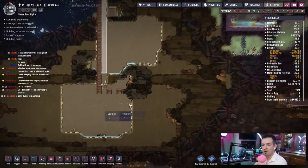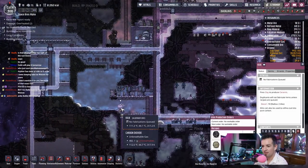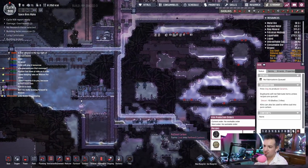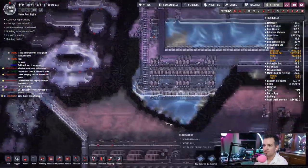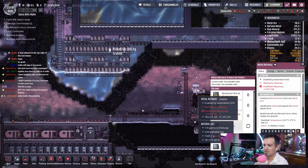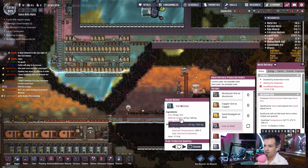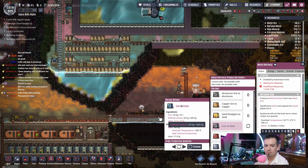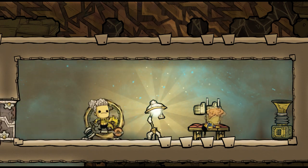Remember the time we were gonna come down here and build all kinds of crazy stuff — back in the day. Kiln — can I make anything out of this that's useful? Refined carbon. What refined carbon do I have? Let me also make sure our supplies are maintaining here. Iron, steel, refined carbon — we could probably make a little bit more.